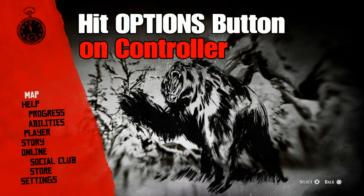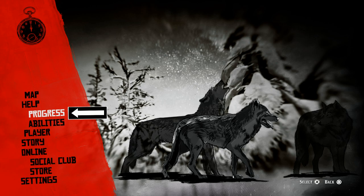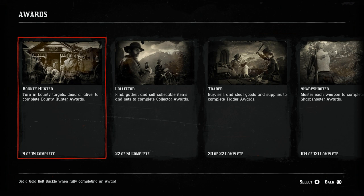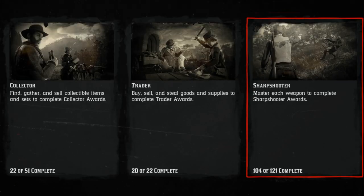To walk you through the process, the first thing we're going to do is hit the Options button on the controller. Once we do that, it's going to bring up a tab — scroll down and select the Progress tab. Once we've hit the Progress tab, that opens up another menu where we see our Outlaw Pass. Then we scroll over to the Awards tab, click on that, and it's going to take us where the magic happens.